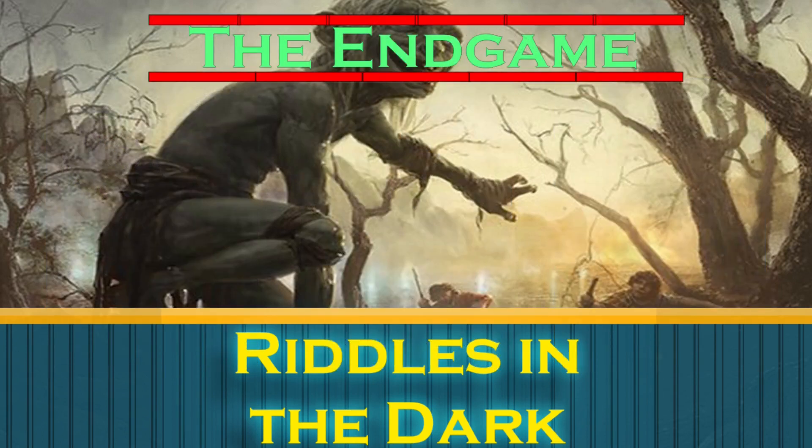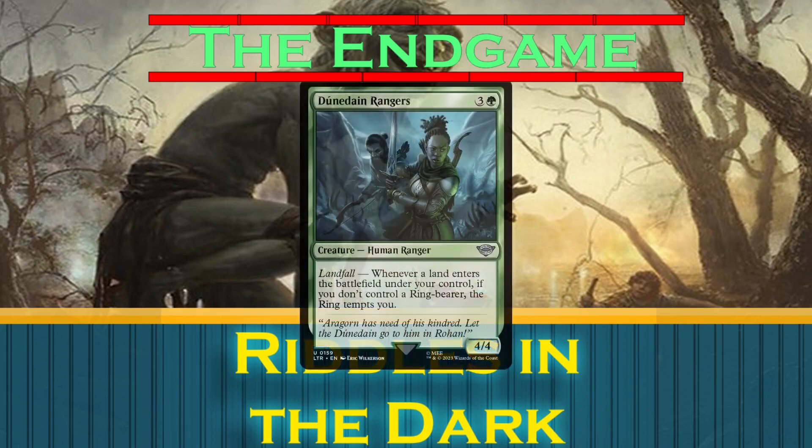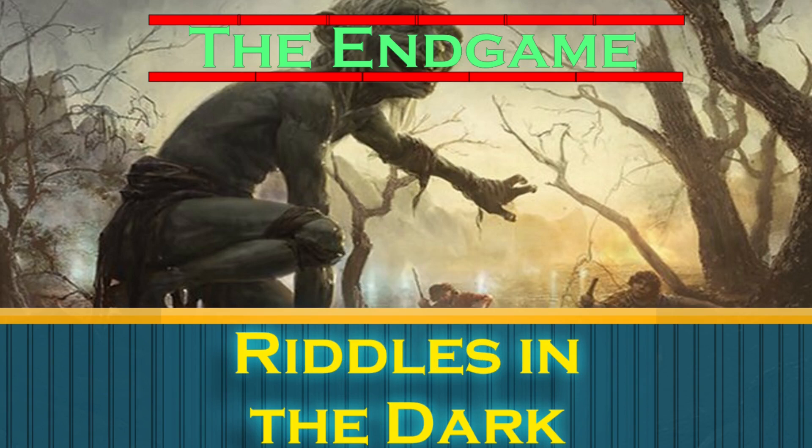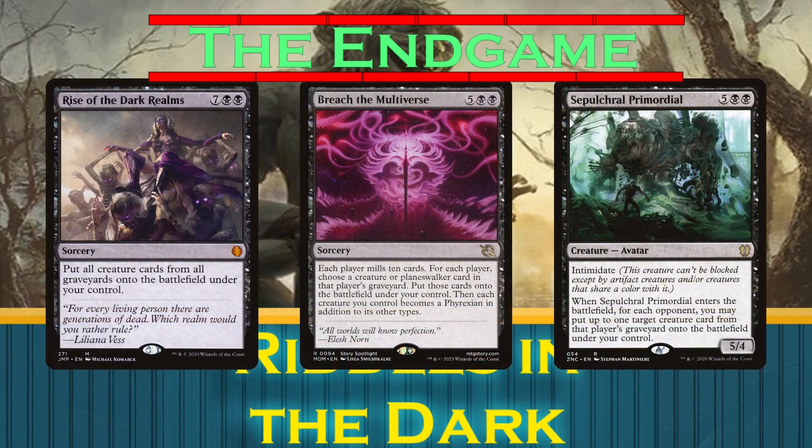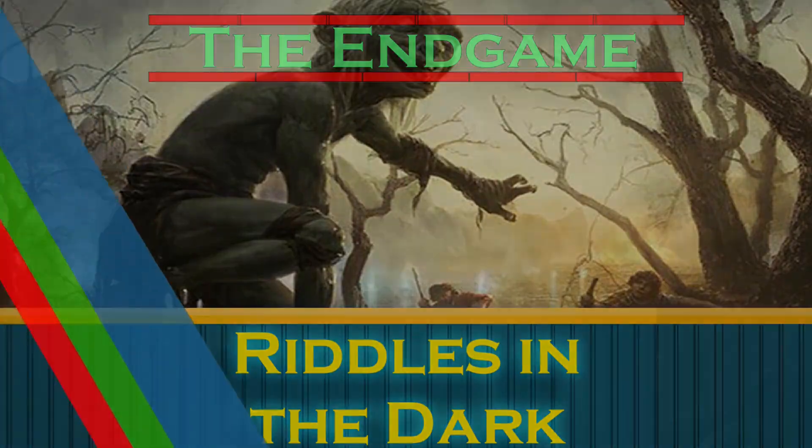To close out the game, we have three main options. The first is to assemble a combo with Dúnedain Rangers to mill our opponents out for the win. The second is to pour all of our stolen lands into a Torment of Hailfire. And the third is mass reanimation — Rise of the Dark Realms, or other effects like Breach the Multiverse or Sepulchral Primordial.